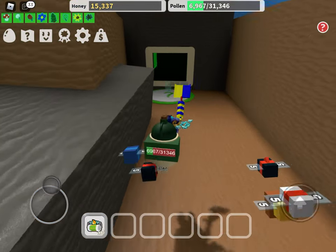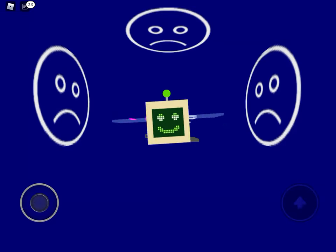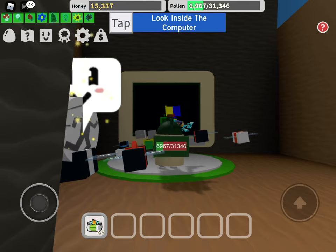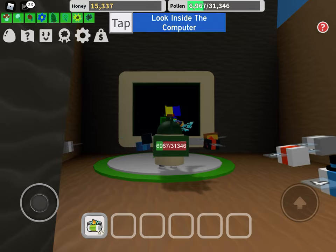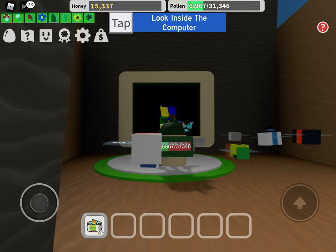Let's go look inside of it, guys — let's go look inside the computer. Oh, Computer B — he's saying hi. The symbols are: swirly thing, spider, left side, and. I'm going to pull up Google for a second because I wrote it down — it was hard to remember. So it's: swirly, spider, left, and.